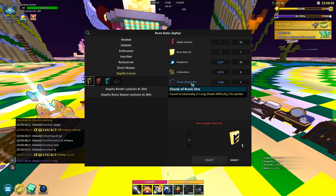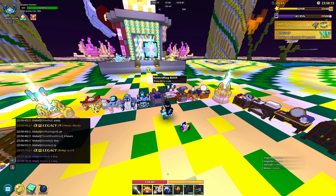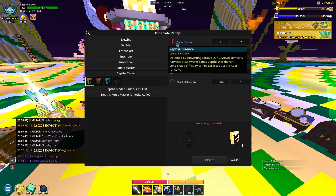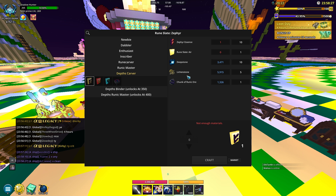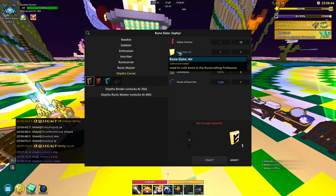To get all these resources you need a chunk of runic ore - they changed the name for this one. This is going to be the ore in the Longshade area, that purple stuff; farming it isn't too difficult and it's tradable. All of this stuff is tradable apart from these two: the lichen stone, also found in the Longshade, and the deep stone, which is a little more rare - but they are there and they're also tradable. Next we have two untradable things.